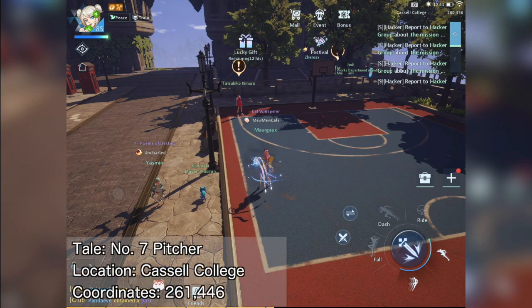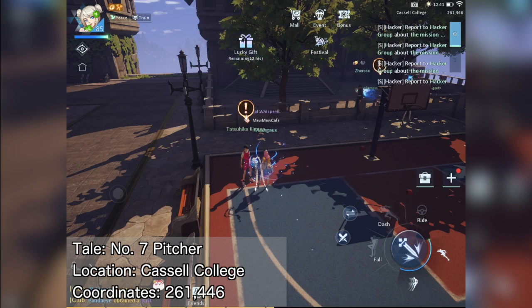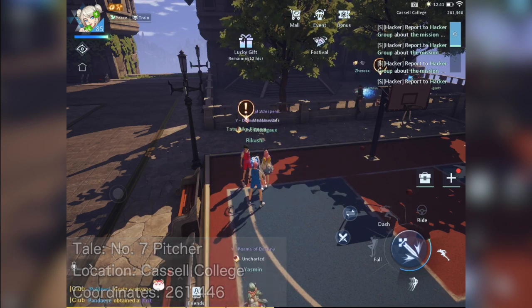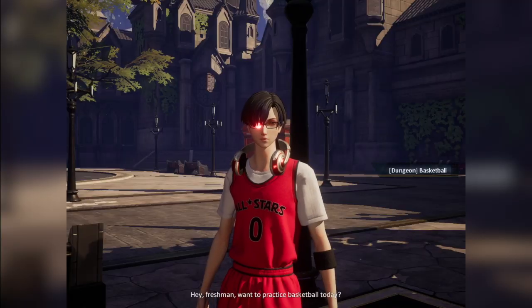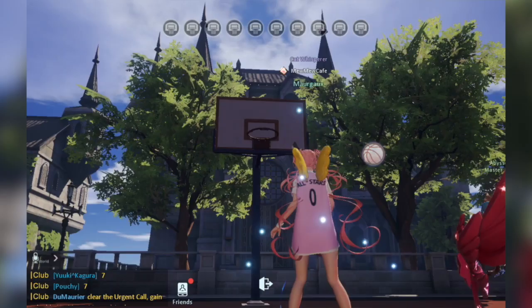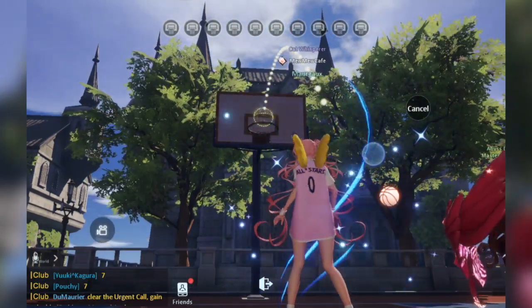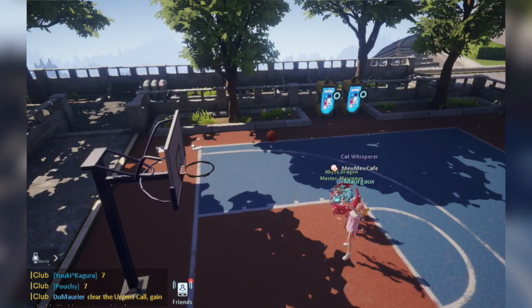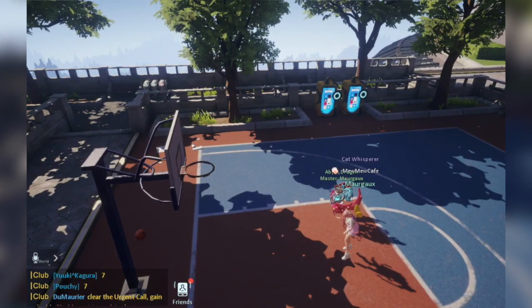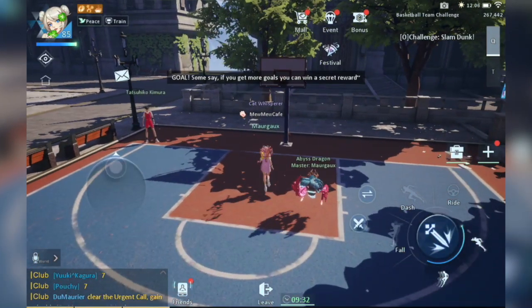Now that we are near the basketball court, go there and talk to the NPC Tetsuhiko. Just remember that he's not there if it's raining. The best time to look for him is when it's a sunny afternoon or evening. Accept the basketball challenge and successfully shoot only 7 out of 10 shots to unlock the Number 7 Pitcher anecdote. Others are saying they unlocked this at various numbers of shots, so this might be random and luck may be involved.